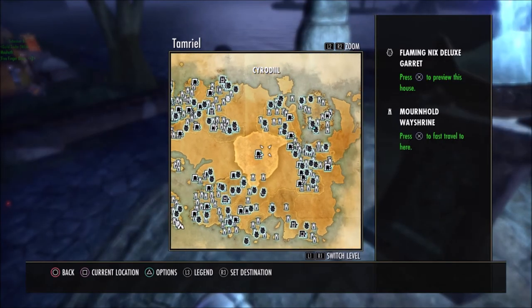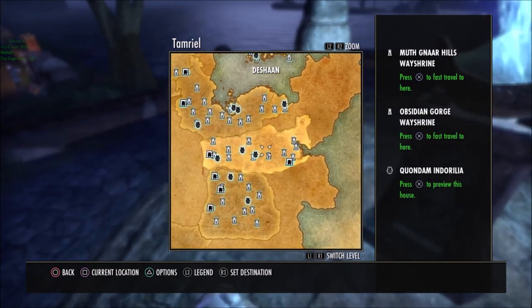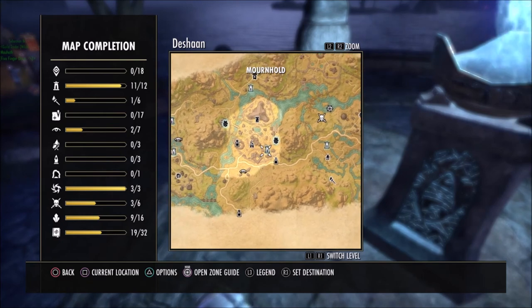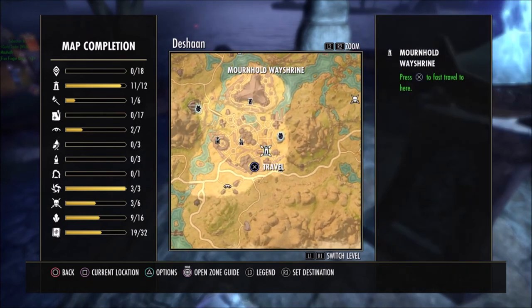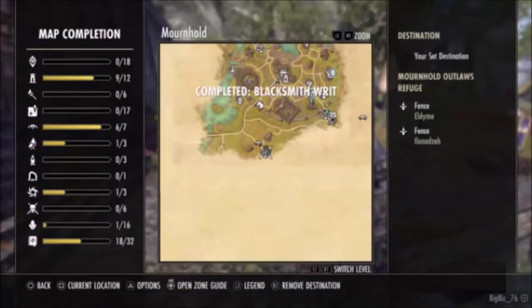Hey, how's it going? Got a nice little Mother's Sorrow and Plague Doctor farming set guide for you. This set is found in Deshaan, one of the main Ebonheart Pact cities. You want to go straight to Mournhold — see where I marked on the map. That's where you want to start your run.